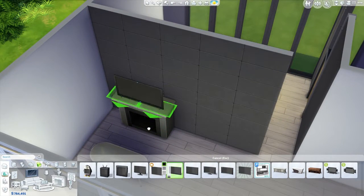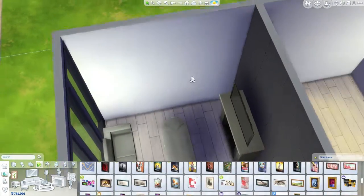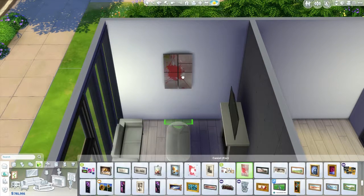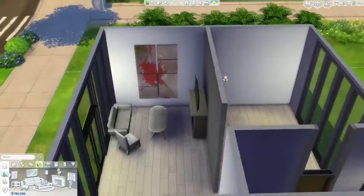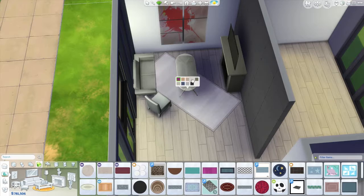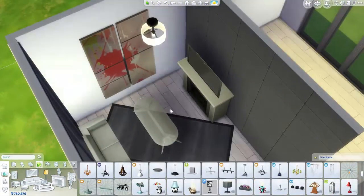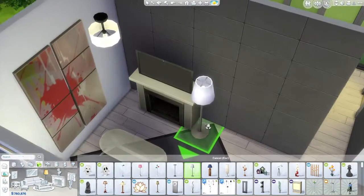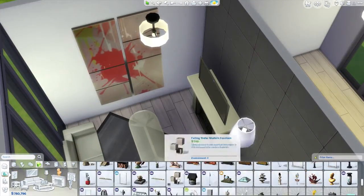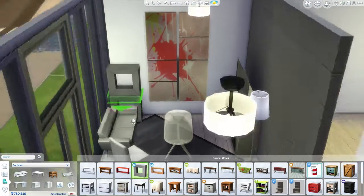The TV surprisingly stayed where it is — the game decided not to remove it this time, which I'm really happy about, because normally the game loves to delete items that are floating. I was also playing with scaling up a painting and making it span the entire wall, which I thought would look pretty cool. The carpet is no longer perfectly centered — I gave it a twist, made it a 45-degree angle. It kind of looks nice, though personally it's a little annoying that it's not perfectly straight, but it does make it look more interesting.